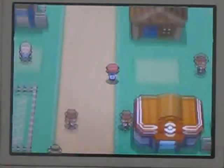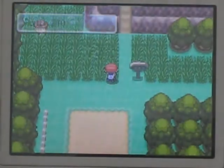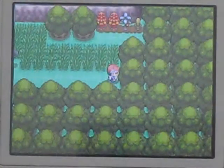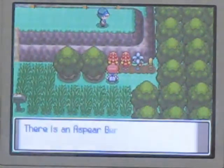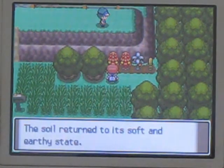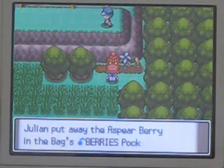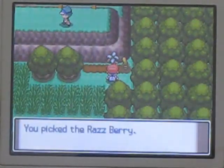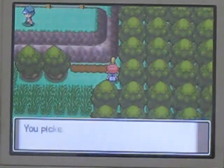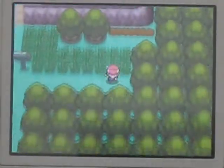What else is there to explore around this town? There's the daycare over there, which I don't use at all. But right up here is Route 210, and there are some battles we can fight here. You cannot ride your bike in the tall grass unfortunately. There are some berries we can pick - an Aspear Berry, which can heal frozenness, a Razz Berry, and a Pinap Berry.